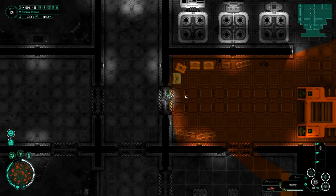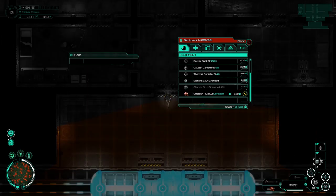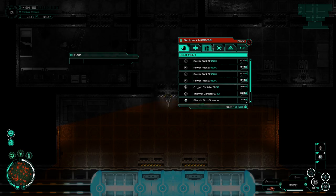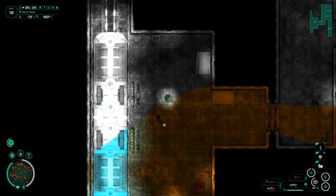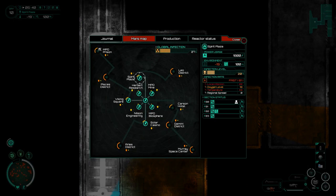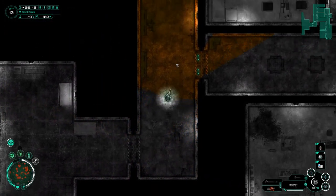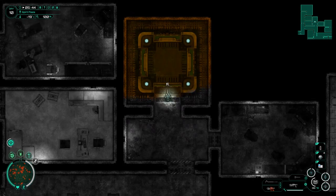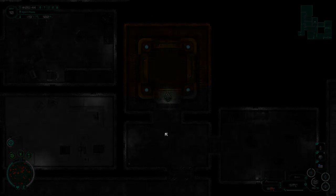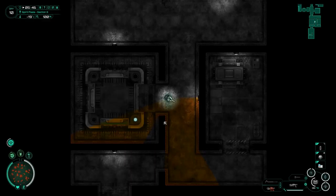We're heading to Spirit Plaza where we're hopefully going to put down a thermal regulator. There's an empty slot - I need to put my improved bandages on it and get rid of these gun parts. A quick look at the map shows the global infection rate is still over 25%, so at any point we could get the call to go back to the reactor and defend it. Still, we should be able to get to the top floors. We've only got two floors left to explore.